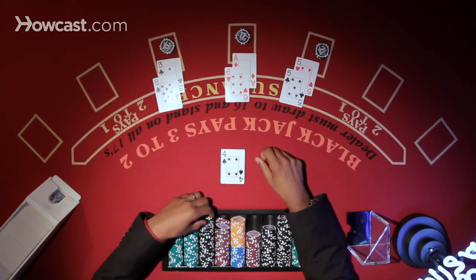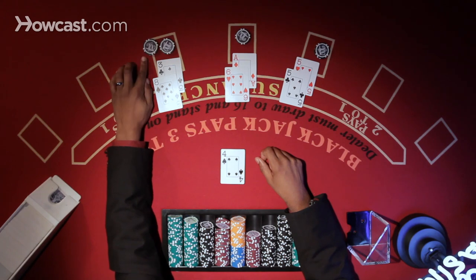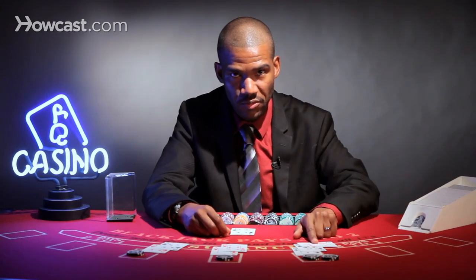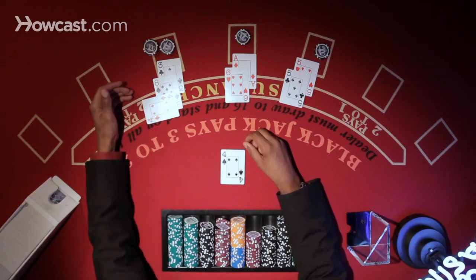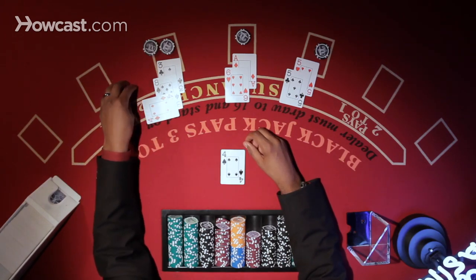So how the player will double down — he'll put up to his original bet right next to the hand. One card gets dealt; he only gets one. The idea here is that with the 11, he's expecting a 21 out of his hand.